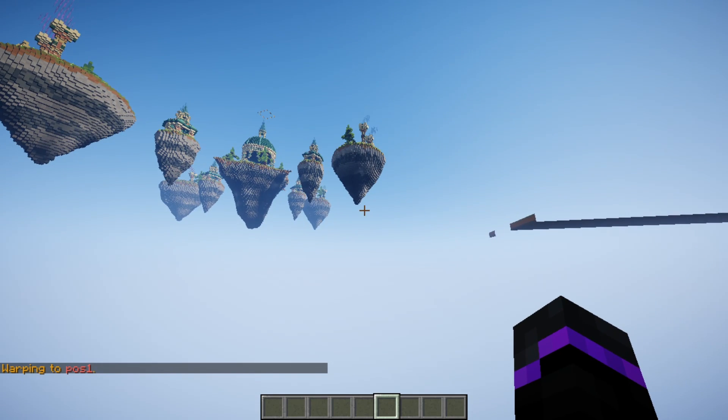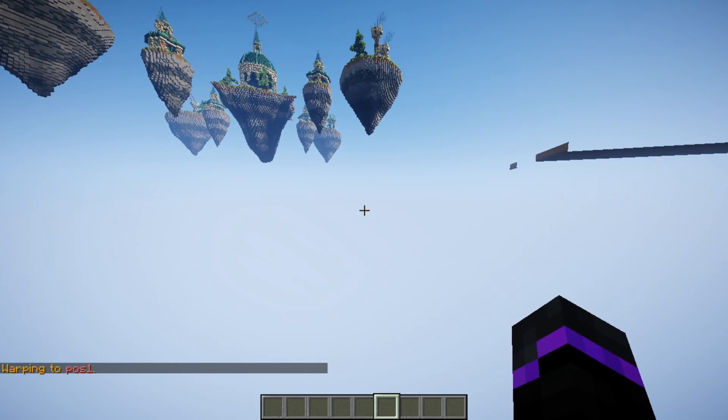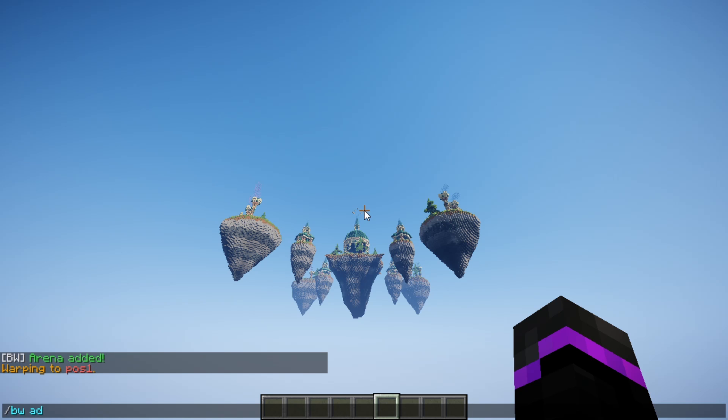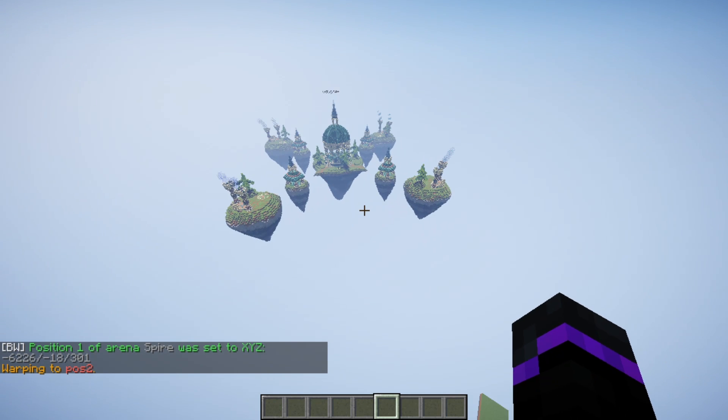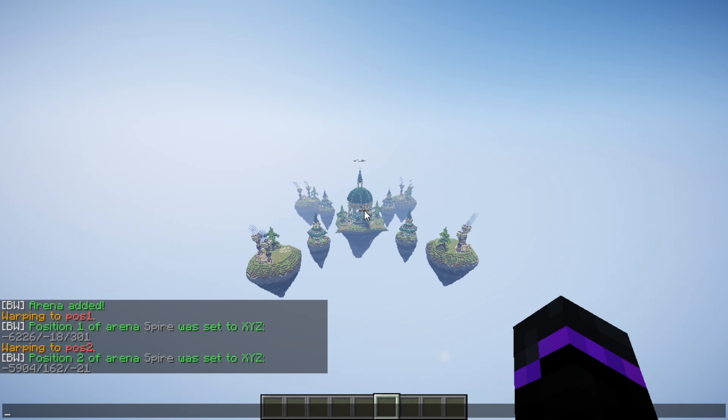Now we need to set the different locations. Similar to WorldEdit, you want to make it a cube — position one goes down low. Do /bw admin spire pos1, then go to the other corner up high and do /bw admin spire pos2 to set the two positions for your arena.